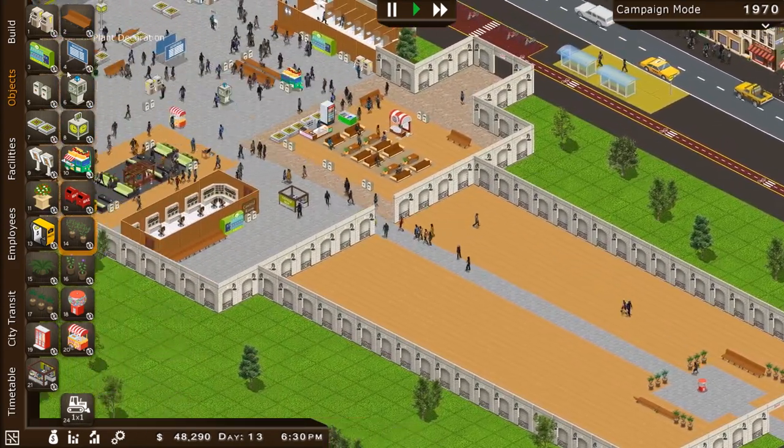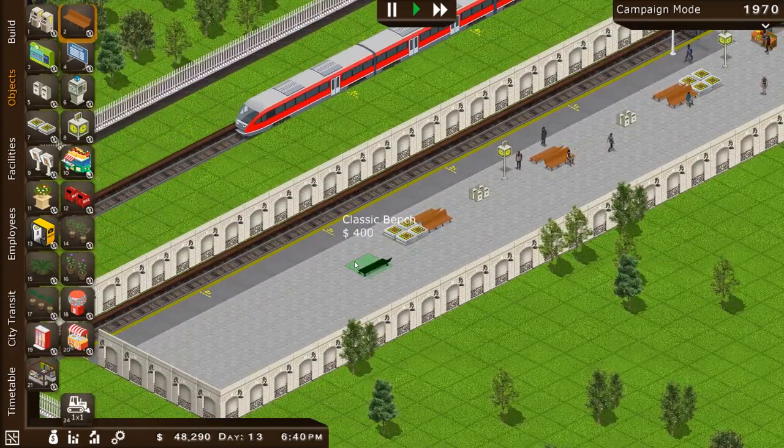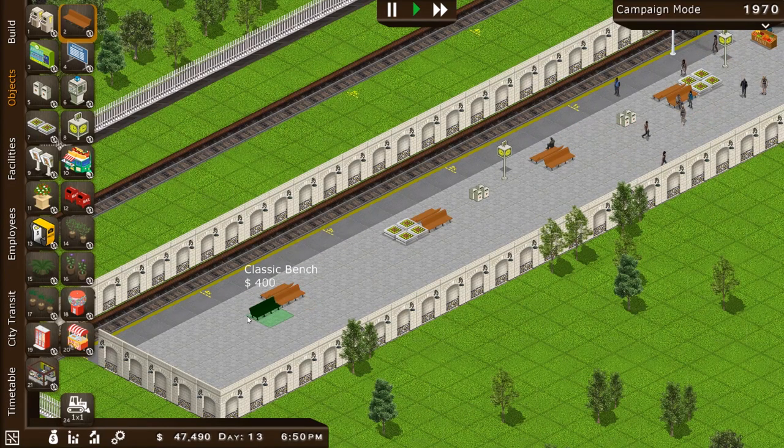Oh, that looks really nice. Back over at our main station — we need to put down some more benches, I see. There we go — that looks nicely spread out.